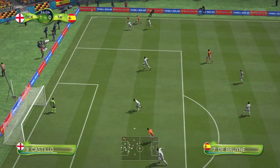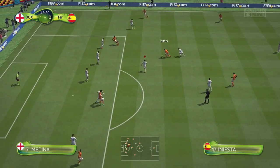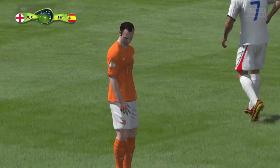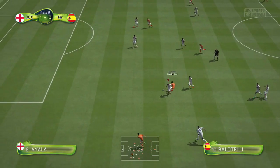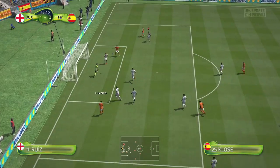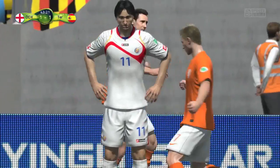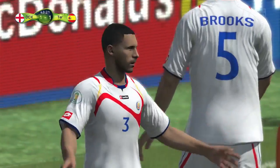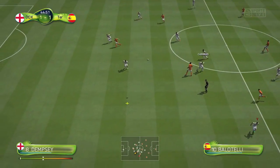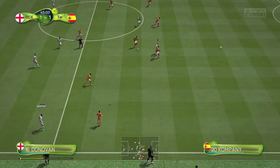Despite my opponent having a far superior team we're still in front at 1-0. In the 34th minute De Bruyne crosses in — we get the ball away but can't clear it fully. Iniesta strikes it but thankfully it goes over the bar. Then my opponent squeezes it forward towards Hazard and — no comments about my defending please, I know how bad that was, a sheer moment of panic, sliding in for no reason nowhere near the ball — and Closer turned it in at the far post. 1-1.